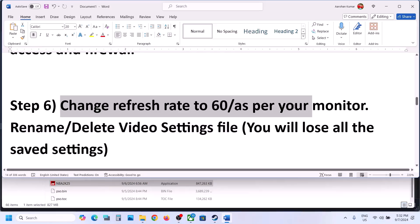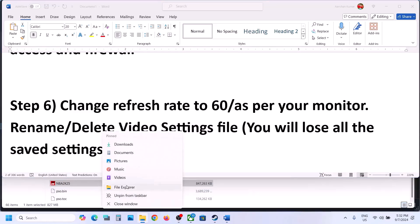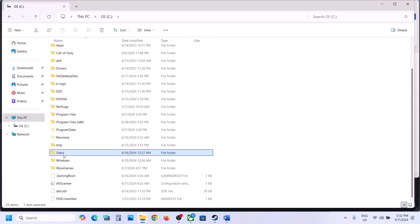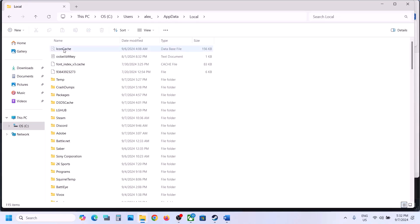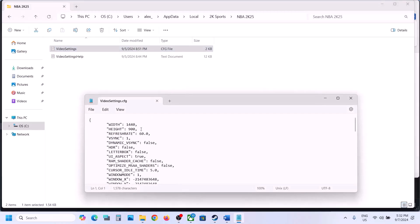The next step is to change the refresh rate in video settings. To access video settings, open File Explorer, go to This PC, open C Drive, open the Users folder, open your username folder, then open AppData. If you don't see AppData, click View on the top, select Show, and put a check on Hidden Items. Open the AppData folder, open the Local folder, and here you can see the 2K Sports folder — open it. Now you will see the NBA 2K25 folder — open it, and here you will see the video settings file. Make a right click on it and open with Notepad.